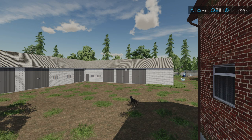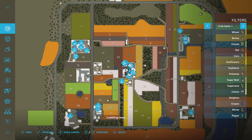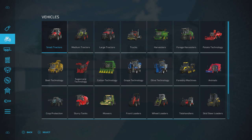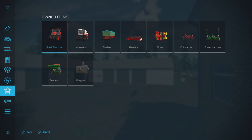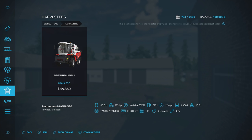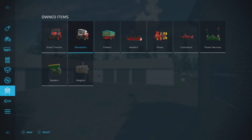Standing where I am now, we'll do slot count. On New Farmer it's $700,000 and you start with some vehicles, equipment and machinery. We start with two small tractors — a Maxim CVX-135 and a 4Tera HSX-130. We've got the Rostselmash Nova 330 harvester, a small Velga trailer, a header, plough, cultivator, power harrow, a seeder, and some weights. Not a huge amount of stuff to start with.